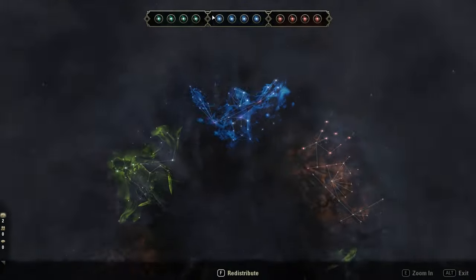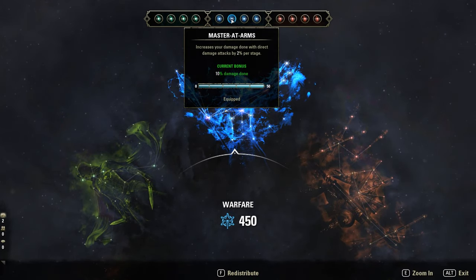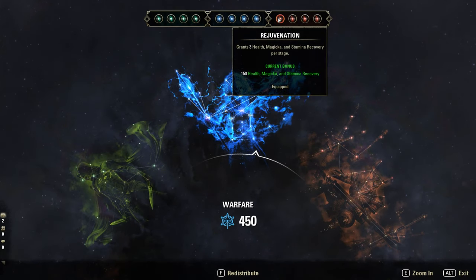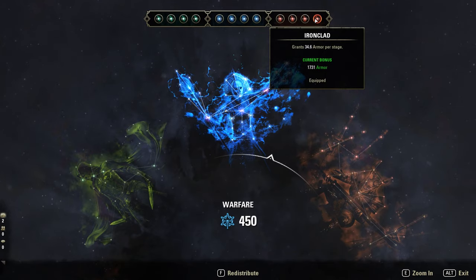Quick look at the CPs. Blue ones are Biting Aura, the new one Mastered Arms — which also empowers our Brawler hits — Duelist's 3-buff, and Unassailable. Red CPs are Rejuvenation, Slippery, Juggernaut, and Ironclad.